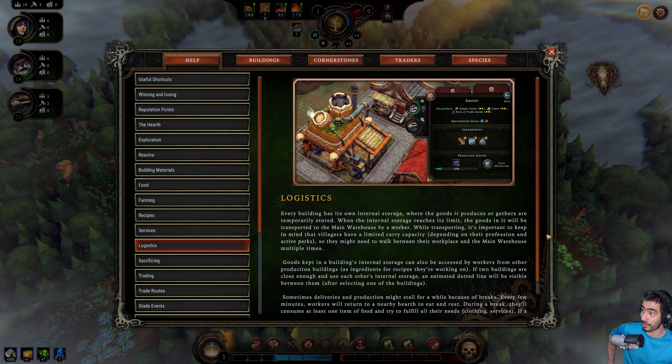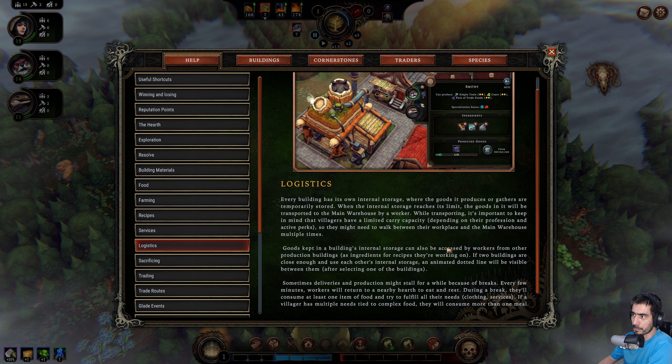This is a very interesting game, I'm getting very interested in it. Logistics: every building has its own internal storage where the goods it produces or gathers are temporarily stored. When the internal storage reaches its limit, the goods will be transported to the main warehouse by a worker. While transporting, it's important to keep in mind that villagers have a limited carrier capacity depending on their profession and active perks, so they might need to walk between their workplace and the main warehouse multiple times. Goods kept in a building's internal storage can also be accessed by workers from other production buildings as ingredients for recipes. If two buildings are close enough and use each other's internal storage, an animated dotted line will be visible between them after selecting one of the buildings.